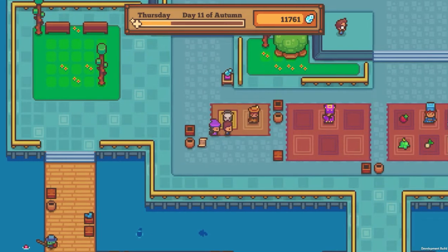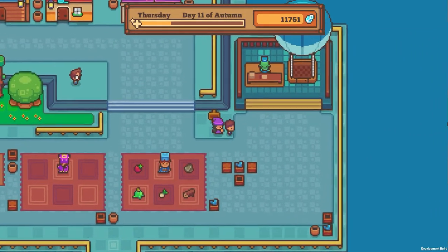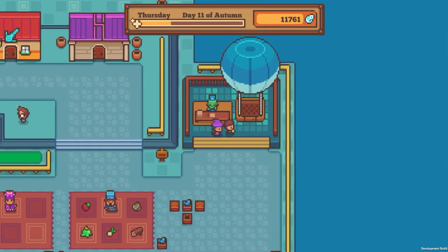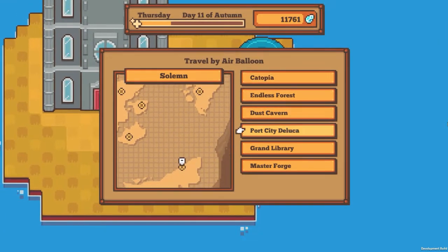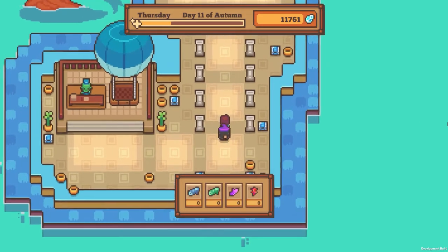Look at all these different critters! I don't even know what to do with that. I'm wondering if you get more than one critter, do they evolve? Like how do we deal with that? I have no idea. I just want to double-check every time there's an update and check out other locations to make sure there weren't any other sneaky or curious little additions.